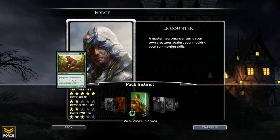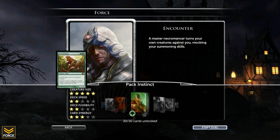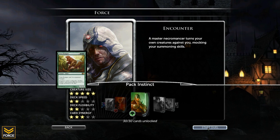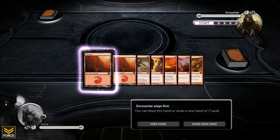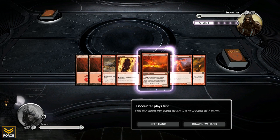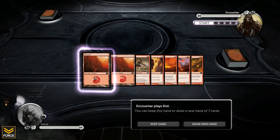This encounter: a master necromancer turns your own creatures against you, mocking your summoning skills. Actually, with that said, maybe I'll just go with this deck instead. If the flavor text is an indication and he's got any mind control abilities, I'd rather have burn so I can take care of those creatures. We'll just go with that.